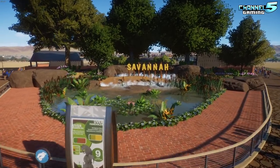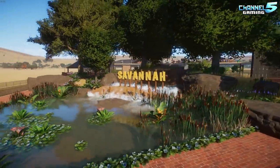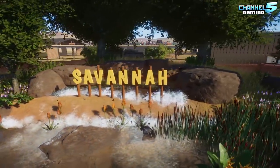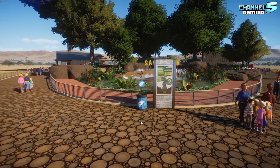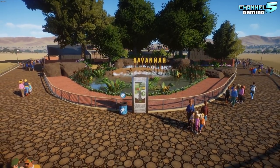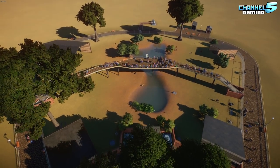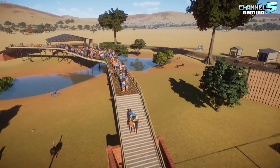Here we are in-game at the Savannah! There's a nice little garden we made — quite happy the way this turned out. Thanks again to Blubber for the inspiration on doing a garden pond. It's a great way to welcome the guests; we have some information boards and donation bins on the way in, and then as they come around either left or right is the Savannah.